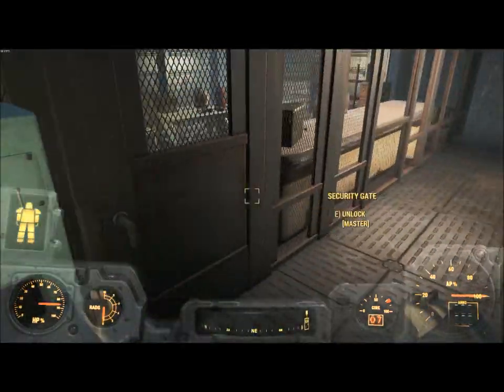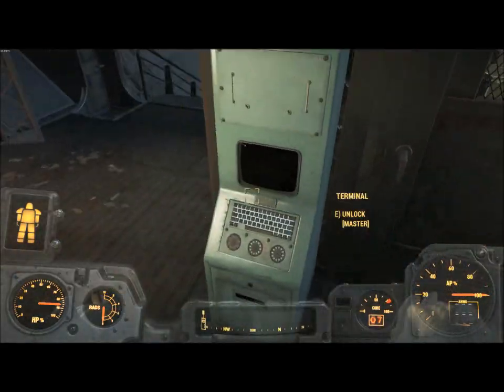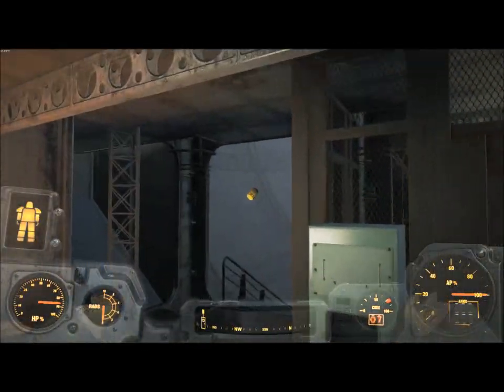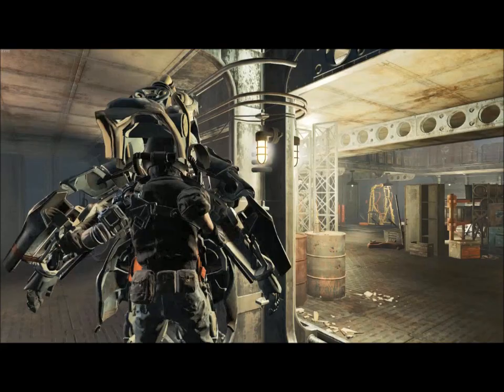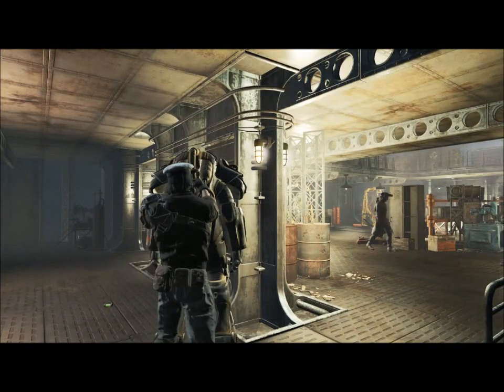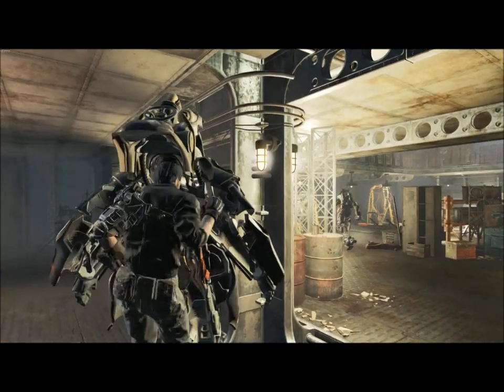Another way you can get in, I believe, is if you use the security gate or the terminal. But both of them are Master-level locks, and you can't get Master until like level 30 or higher — it might even be 40, I'm not too sure. But if you don't have that, this is the easy way of getting it once you're at level 15, if you sided with the Brotherhood of Steel like I did.